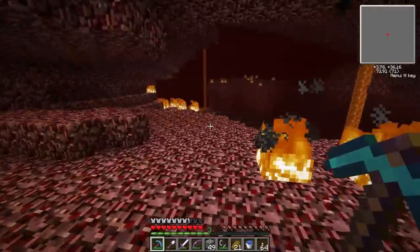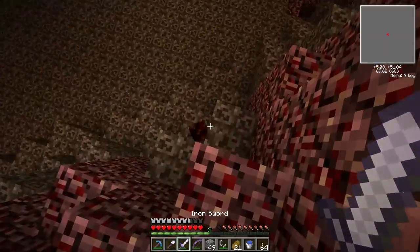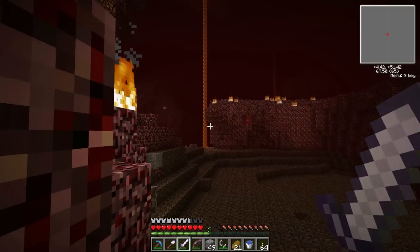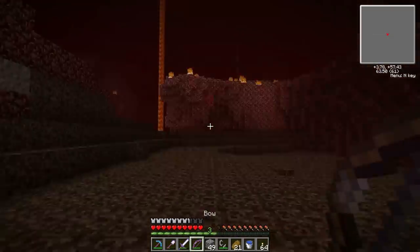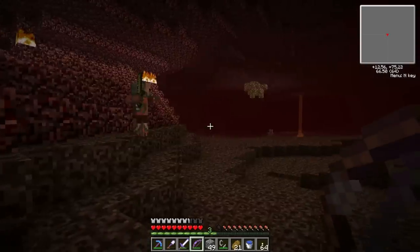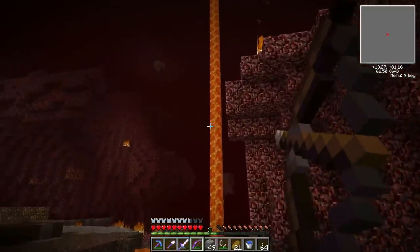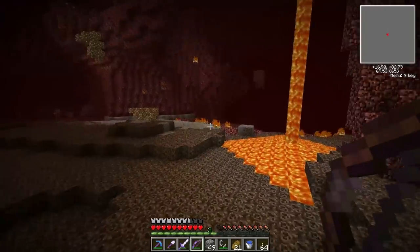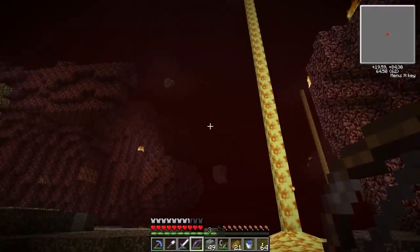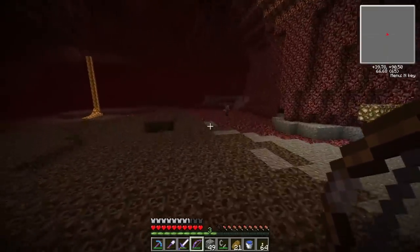That magma cube is not going to drop me magma cream — get out of here. We got all the soul sand we need. Now we need to find magma cubes and a fortress. There's a ghast — come here! I missed him. You can see the arrows from a really long distance away now — they really increased the range on those. Now I can see how close I actually am to hitting these guys on long distance shots.